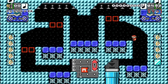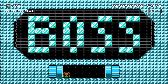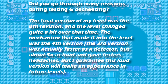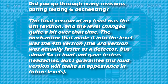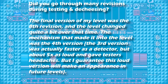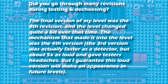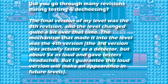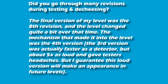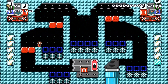They added in brackets: don't worry, I have other hobbies as well. 80 hours — wow. Did you go through many revisions during testing and de-cheesing? The final version was the 8th revision and the level changed quite a bit. The mechanism that made it into the level was the fourth version. The third version was actually faster as a detector, but about five times as loud and gave the testers headaches. But that loud version will make an appearance in future levels — they've got an even quicker detector, it's just a bit loud.